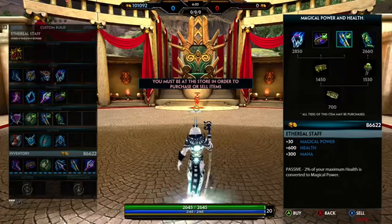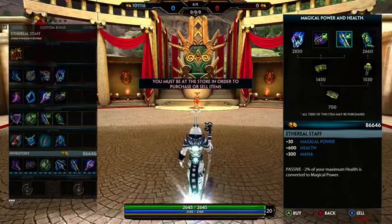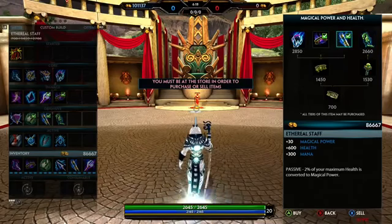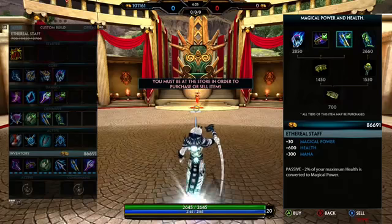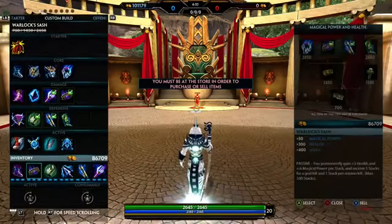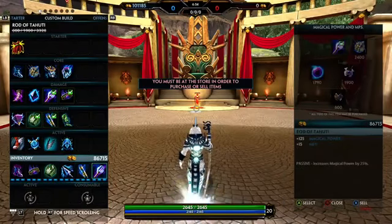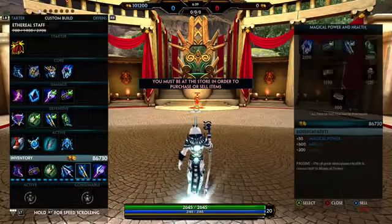Fifth item I like Ethereal Staff because in combination with Warlock's Sash it gives you so much health. Even without stacks on my Warlock's Sash I'd be over 3k health — that makes Ra extra tanky. This is important because Ra has no escape and is all about running around with his passive being super fast and aggressive. Building a bit more bruiser-ish with tons of health and damage works well. It also converts 2% of your maximum health into power, which works really well with the Sash.